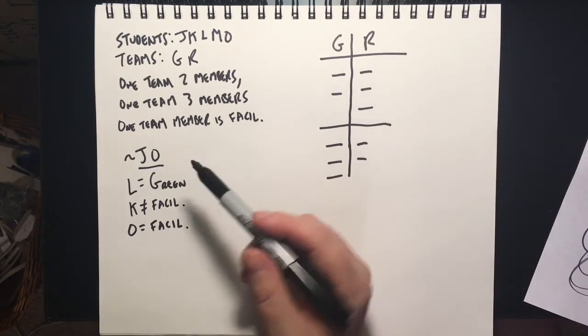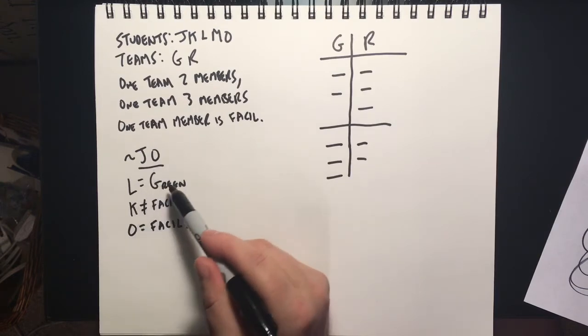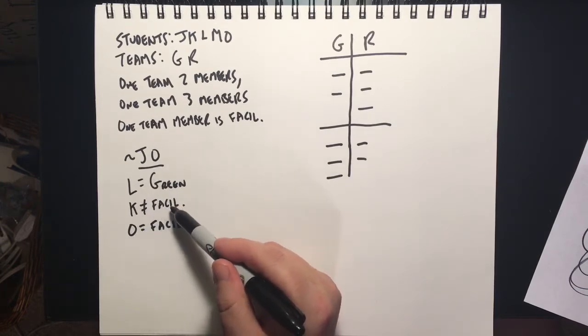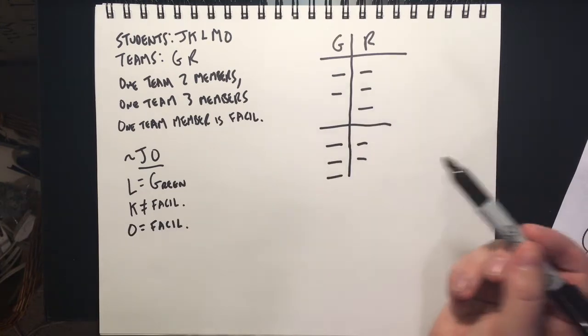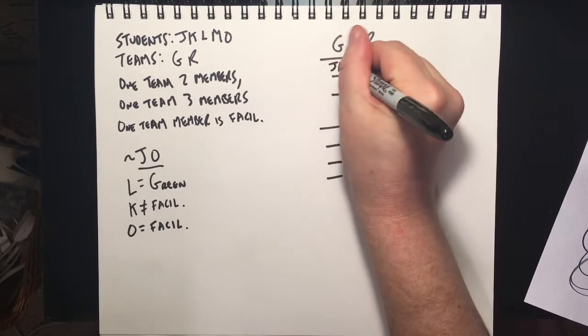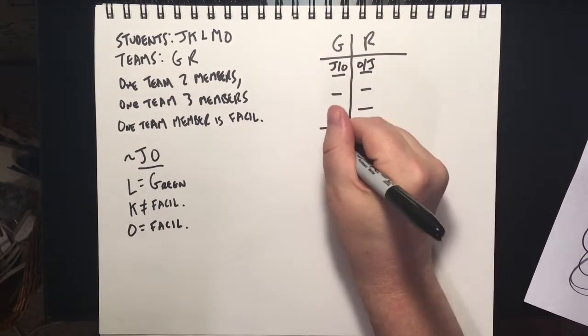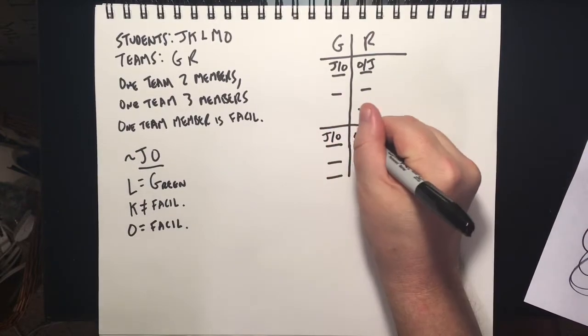We also have some great concrete rules. Juana is assigned to a different team than Olga. L is on the Green Team. K is not a facilitator. O is a facilitator. Since J and O can't be together, we've got to split them up — J on one side, O on the other — across both sketches.